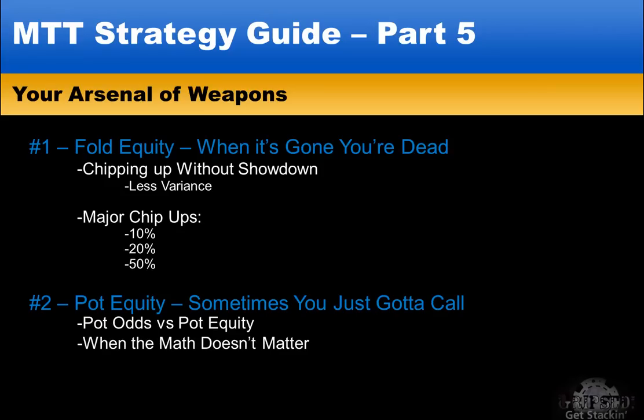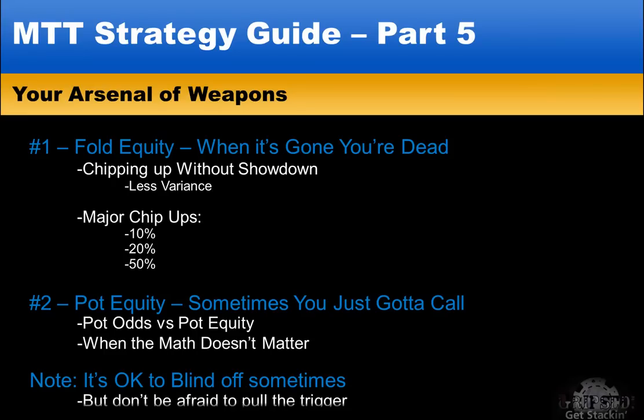As you get shorter and shorter, your choice of weapons will drastically decrease. Don't take this as you need to use a certain weapon before you lose that option because of your stack size. If a good spot to try a play presents itself, you should definitely take it. But if nothing ever comes up, it's okay to blind off and just try to use what weapons are available. Don't create a spot or try to make up a move out of nowhere. Wait for the right spot, and when it comes, be ready to pull the trigger on it.